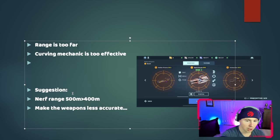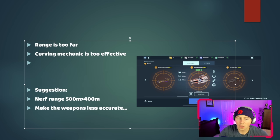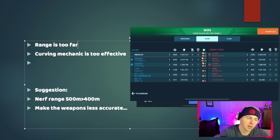My suggestions: nerf the range from 500 meters to 400 meters, making them more of a brawling weapon. Make the weapons less accurate and make manual aiming more important. Also remember that a new legendary pilot is coming soon that will make these weapons ignore defense systems — so they need to be adjusted before they completely take over the game.